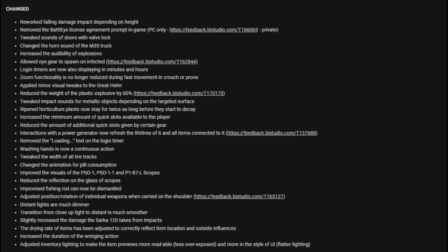And more in the style of UI. So that is a lot of good changes, some of which have been needed for a while. They have done some changes to Chernarus and Livonia: they updated the Chernogorsk football field, and added the flag of the winners of the Lights Out event on Livonia.